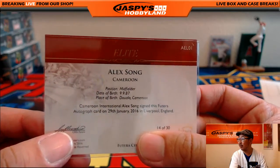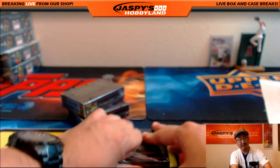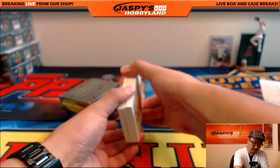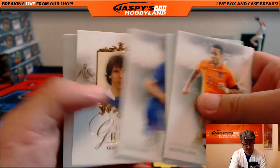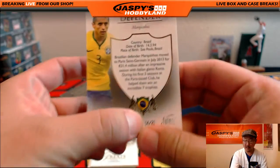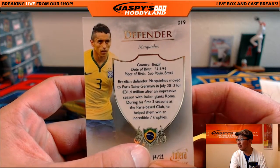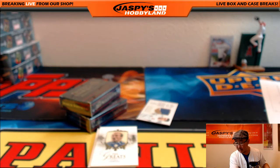That is 14 out of 30 on that one. Nice. Going out to the letter A — that goes out to David H. Double 007. All right, we've got Memphis Depay, Gerard Pique, and the Brazilian — Marquinhos. 14 out of 21 on that one. 31.4 million euros, transferred to Paris Saint-Germain for the defender. Nicely done for your letter M. Paolo with that one.